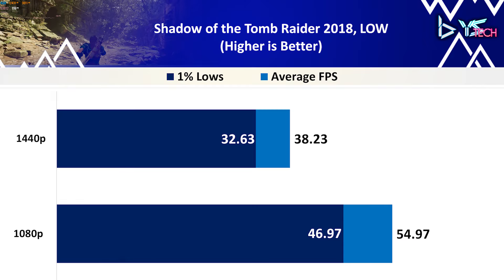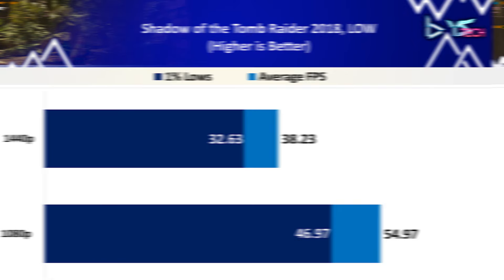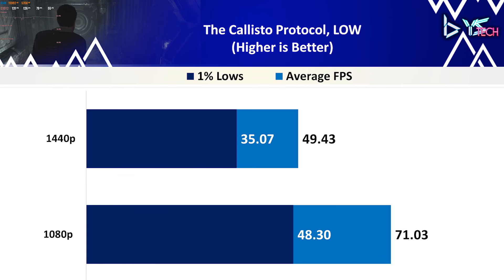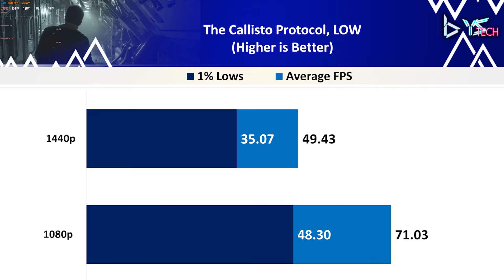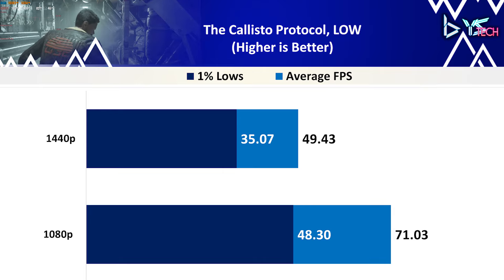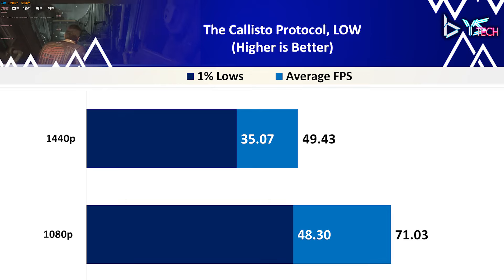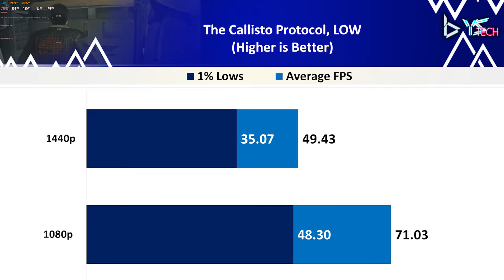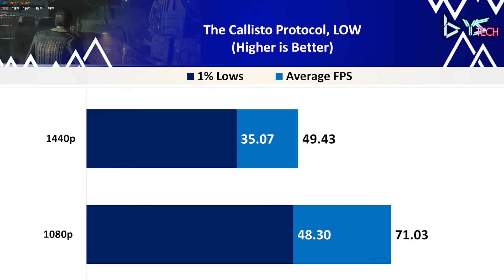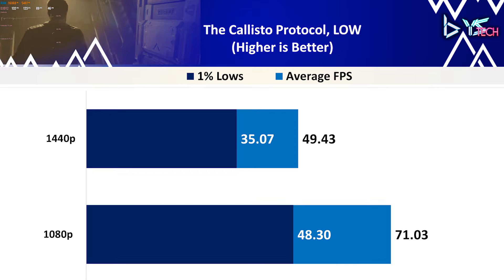Next up we have Hitman 3 on low settings, and this one was a little bit surprising. The average FPS at 1080p was 63.57, whereas at 1440p it was 40.23 — a performance difference of 44.96%. The 1% lows went from 52.87 at 1080p to 34 at 1440p, making Hitman 3 a pretty nice experience on this benchmark. It felt smooth and honestly a playable experience, so you can definitely play Hitman 3 at 1080p on the 1050 Ti.